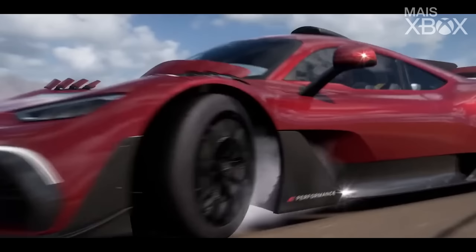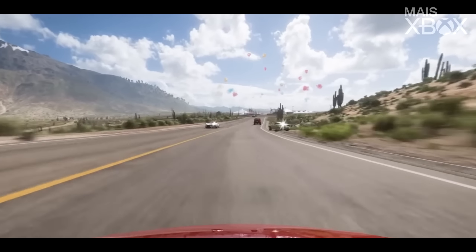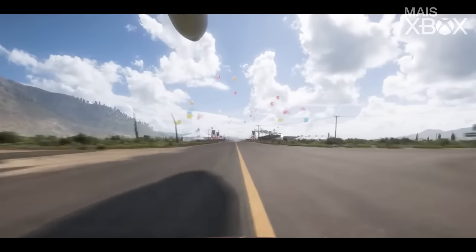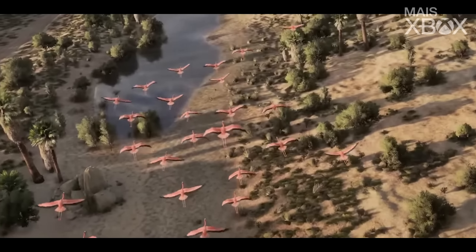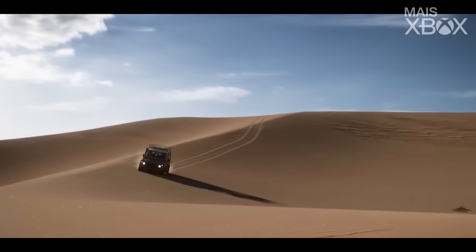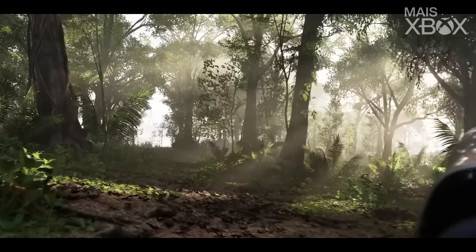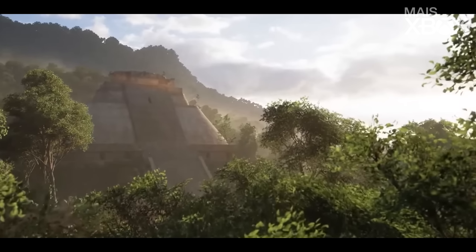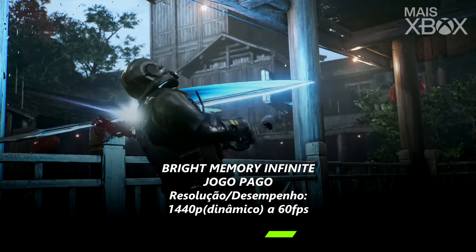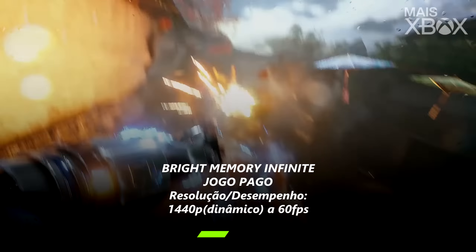Forza Horizon 5 brings an infinity of car models with the finest details and graphics that will blow your mind. Set in Mexico, Forza Horizon 5 — a game where Playground did an excellent job — brings more than 500 cars for you to drive. If you want to relax and play a game that's just a pleasure to play on your Xbox Series S, Forza Horizon 5 is definitely a great choice and one of the games with the most surreal graphics on the Xbox Series S.